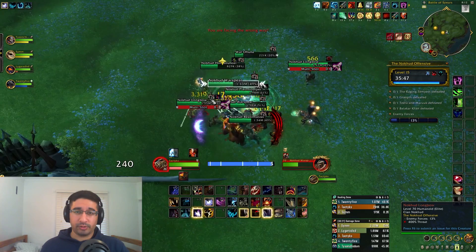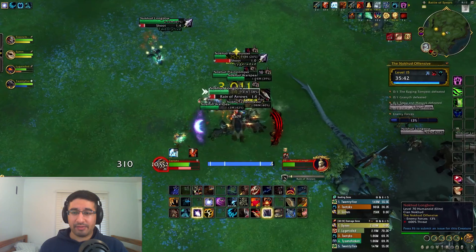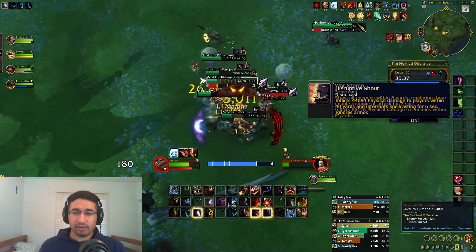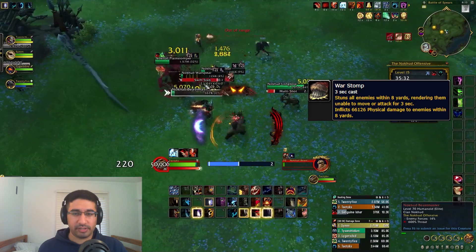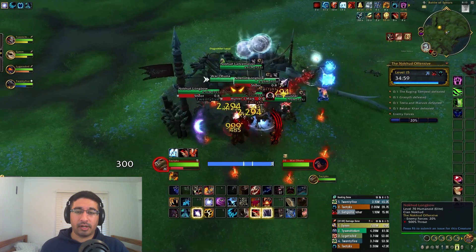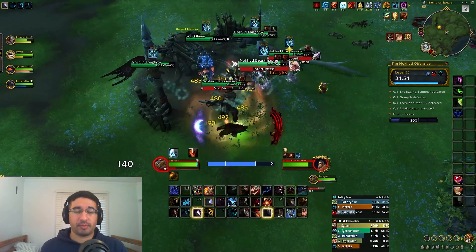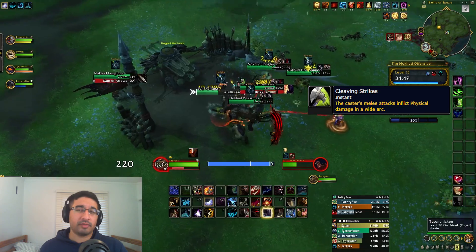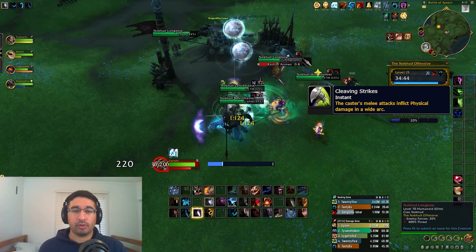There are some bigger Lieutenant mobs patrolling around this area called Nokud Plane Stompers. They have Disruptive Shout, a 40-yard party hit, so make sure you kick this. They also have War Stomp, an 8-yard AoE around the mob that will stun and deal physical damage. There are three mini-bosses you need to kill in this area to unlock the boss — the Nokud Lance Masters. They have the same Disruptive Shout and War Stomp, plus a passive Cleaving Strikes buff where all their auto-attacks are frontals, so make sure they're always faced away from your group.